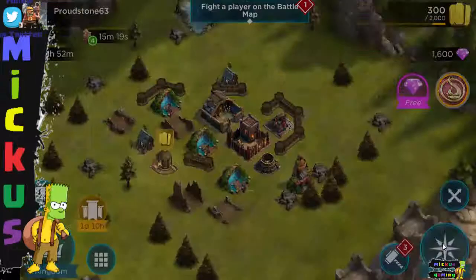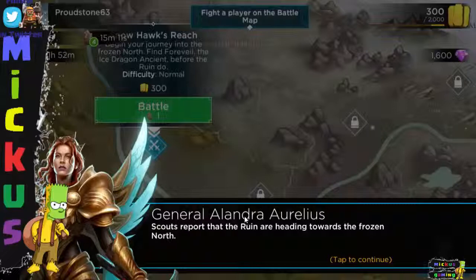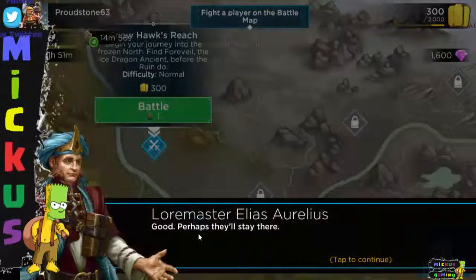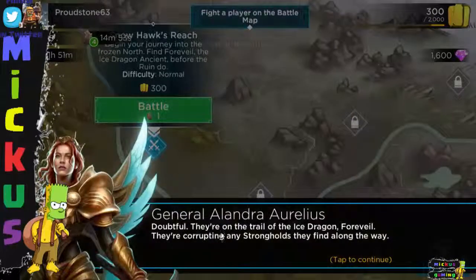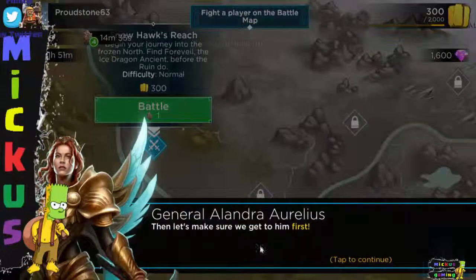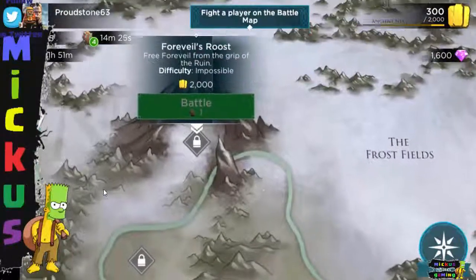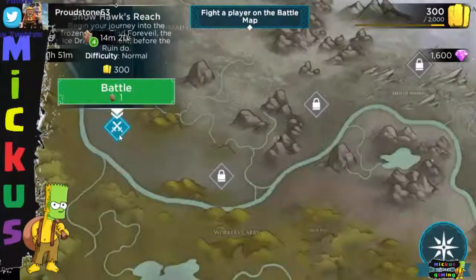Let's go to tracking Forveal. Forveal is an ice dragon and he is the very first dragon you acquire. Scouts report that the Ruin are headed towards the frozen north. The law master says let's go — they're on the trail for the ice dragon Forveal. They're corrupting any strongholds they find along the way. Very bad — if they take control of the Ancient, we'll all be in trouble. Make sure we get to him first. We're going to scroll across to the end, and in the Den of Ice at the end, you will get Forveal. You need to pass the levels to be able to get the dragon. Let's go into the first one.